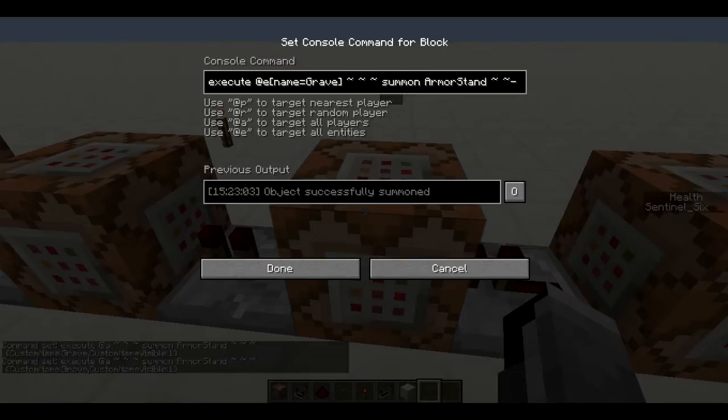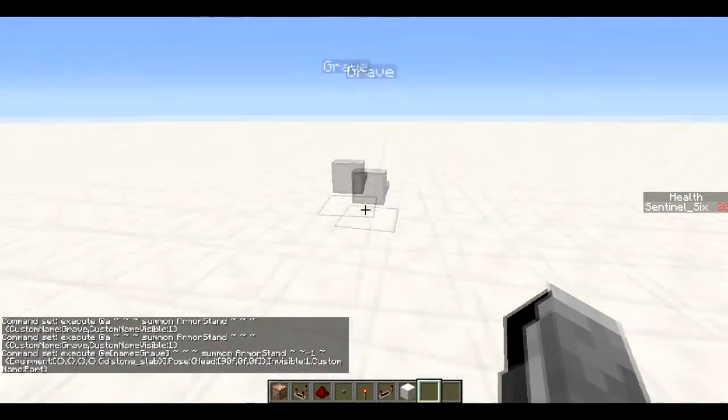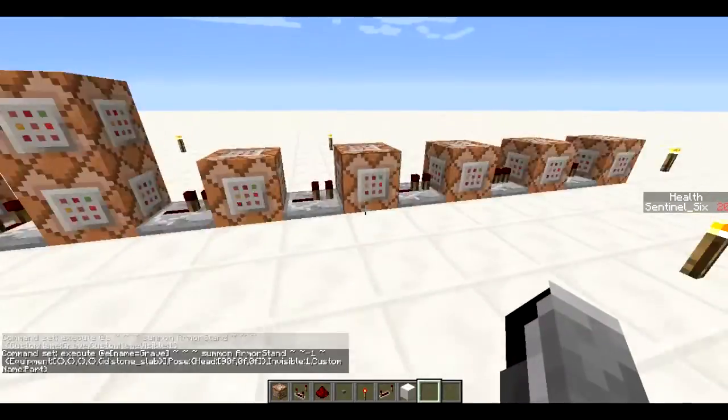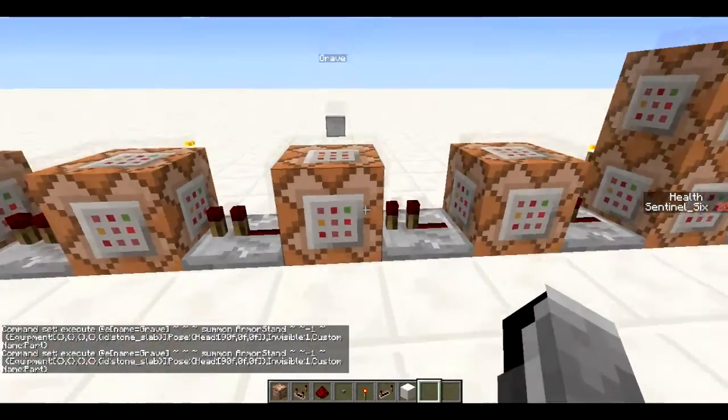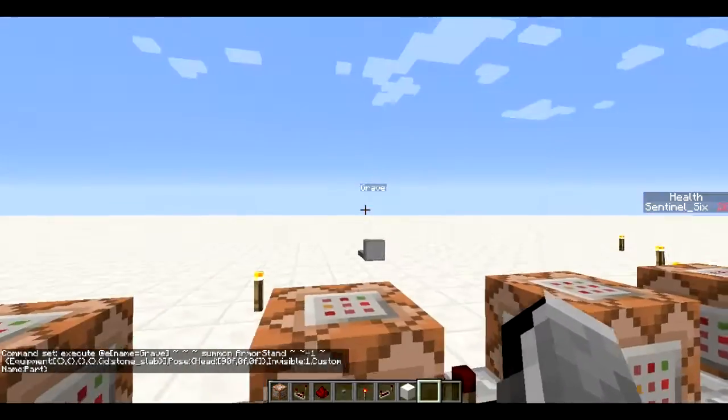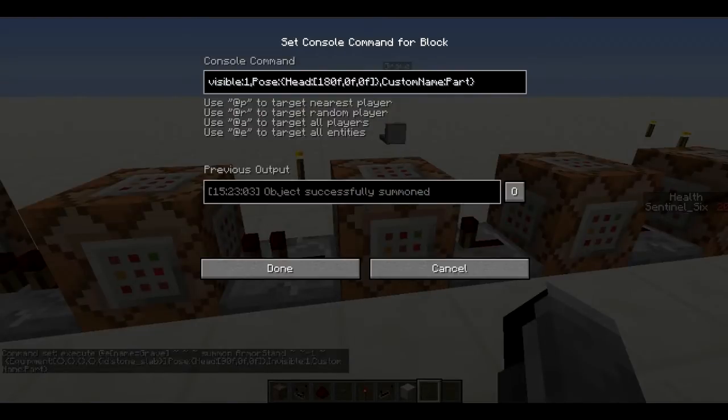Next we execute at the entity named 'grave' — we're not even specifying armor stand because there's only one entity with that name in the world. We summon another armor stand with equipment: it has a stone slab on the head slot. You have to include all five curly bracket sections even if the others are empty, otherwise it won't know that the item is supposed to be on the head. The head pose is rotated 90 degrees in the X direction, making it vertical — pointing upwards — so the stone slab acts like a tombstone. The armor stand is invisible and named 'parts' so it can be killed off later.